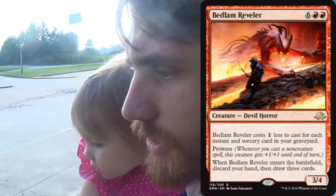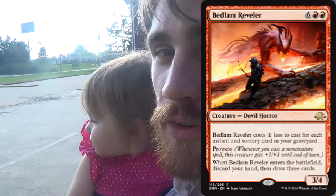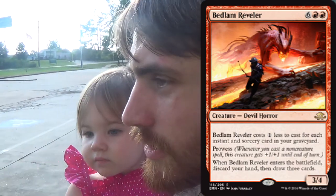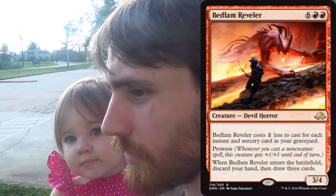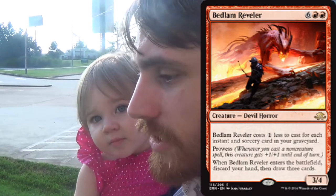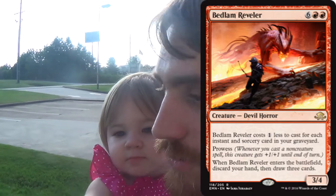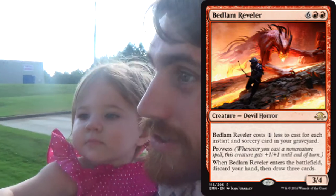Fill your graveyard with instants and sorceries — kill spells, counterspells, land ramp, whatever the case may be — and then get out a Bedlam Reveler, draw three cards, and then you can Eldritch Evolution that eight-drop. Because even though you're probably paying two, three, or four mana for it, it's an eight-drop, and you can go get Ulamog with it.